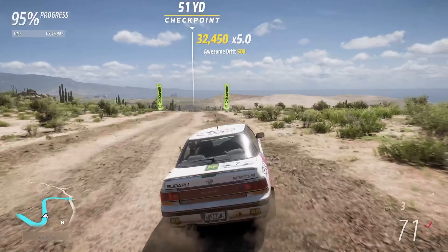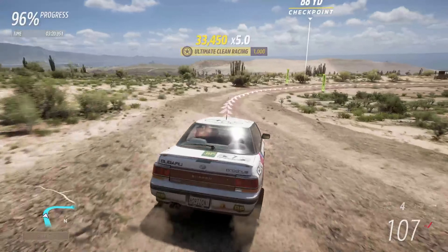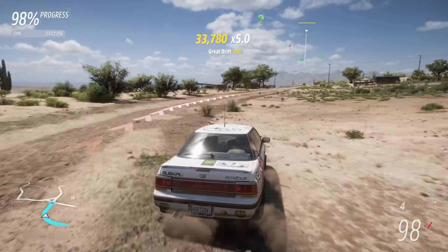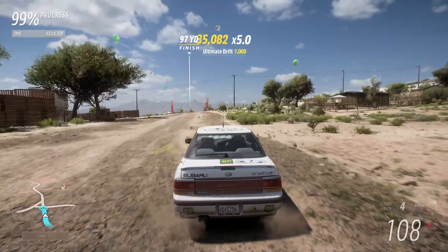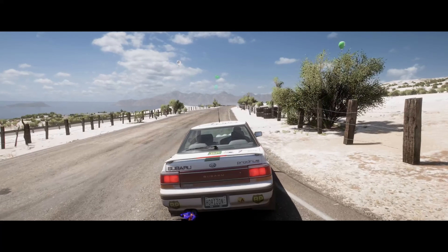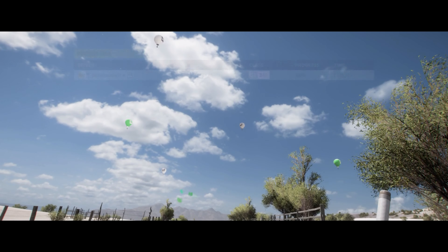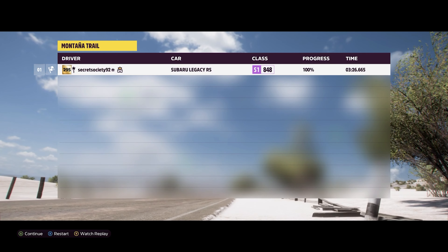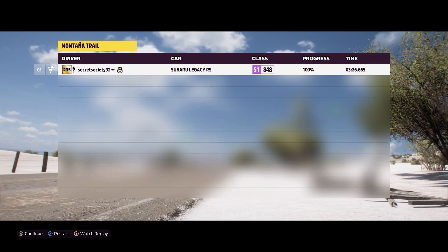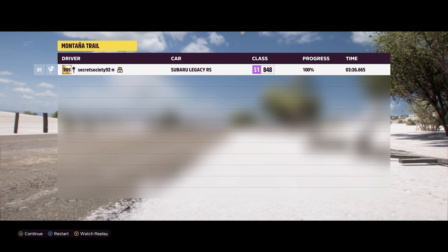It means it's not going to be as quick, but it's a lot more consistent. 121 mph across the finish line there and a time of 3 minutes 26.665 — so not quite as quick as the ARX Supercar, but far from the bottom like the STI S209 which only managed a time of 3 minutes 33.314.